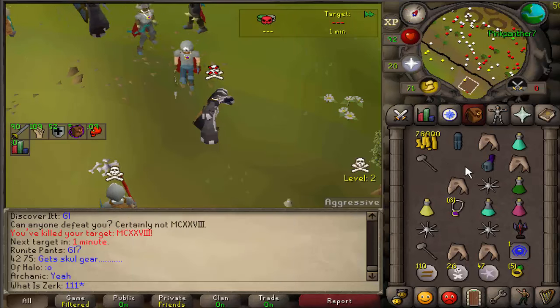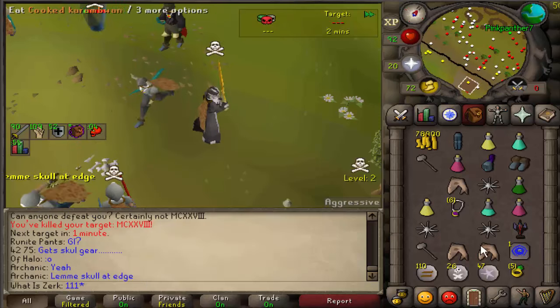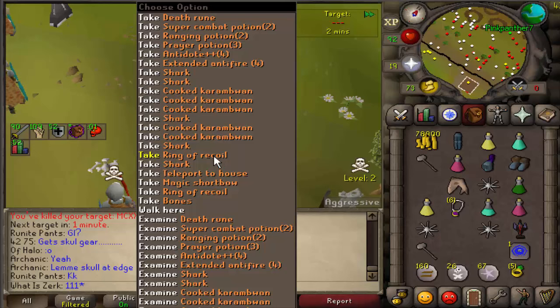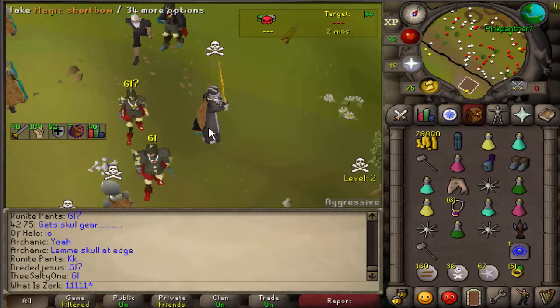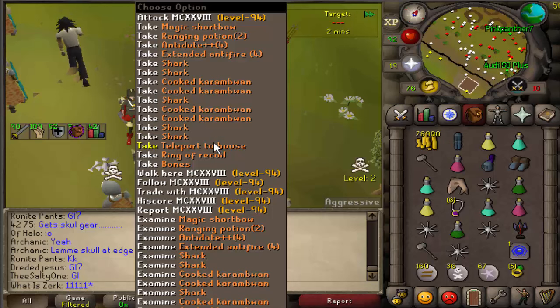Good fight to him - didn't even need the whack from the saradomin sword at the end. Got that huge granite maul spec. Void is really accurate because your defense bonus is so low - you can get granite mauled out really easily, but in return you get a lot of max hits and accuracy. I think it's like 10% accuracy bonus - not too sure, but good fight to him.